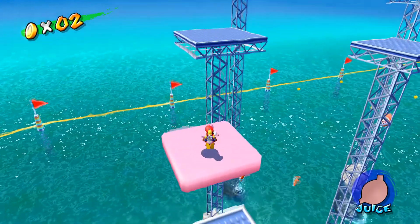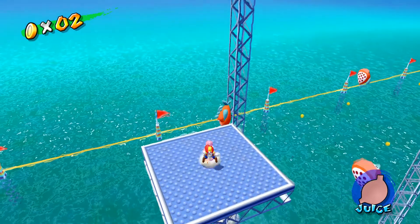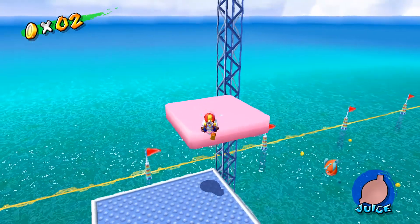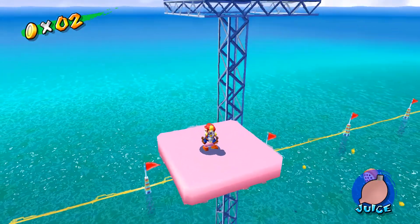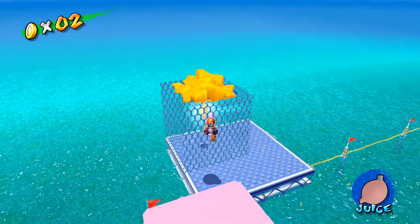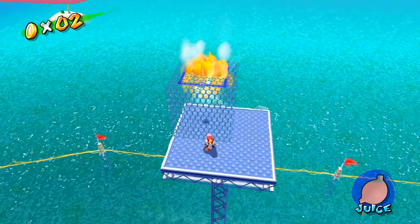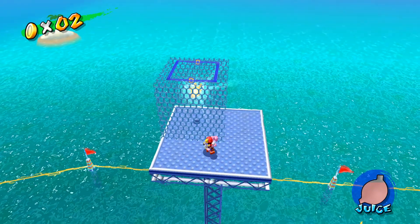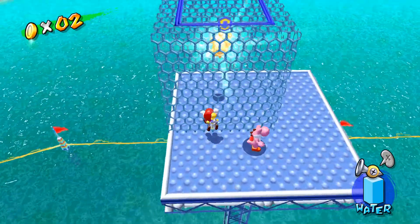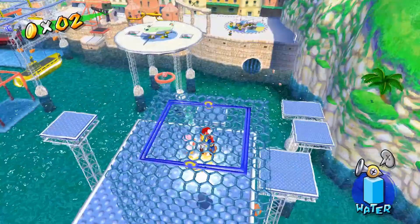I say 'we' a lot as if you guys are doing this with me — that's why I say 'we.' Oh, I thought we were gonna fall off there. There we go, get on there. Then we gotta squirt all that stuff to get it off — gotta get all of it. Now how do I get off Yoshi? Okay, just jump off. I guess we'll climb this — better safe than sorry. Thanks for your help Yoshi.